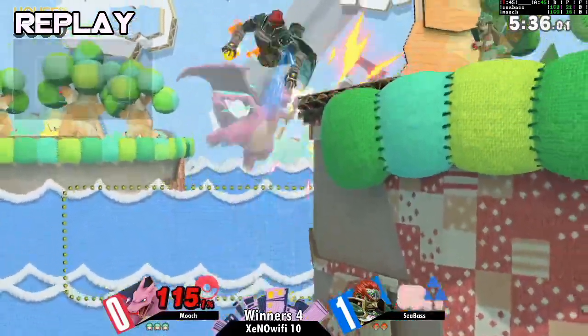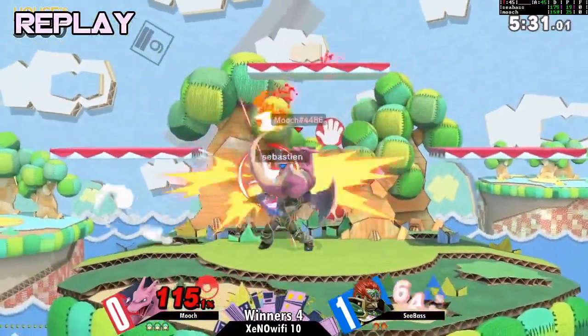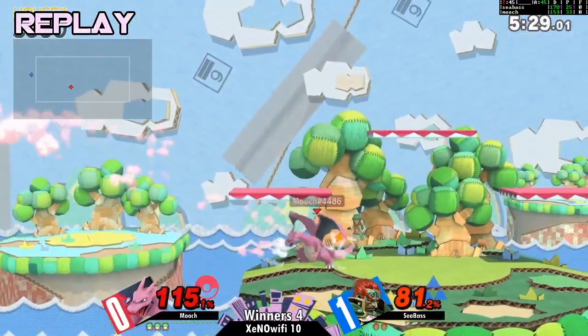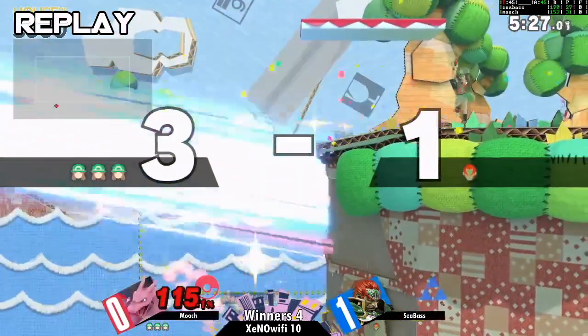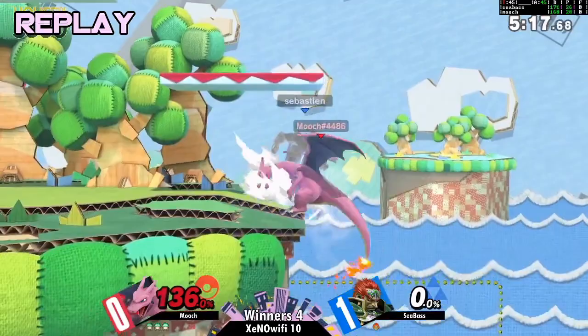Alright, the Pokemon Trainer squad clutching it out — good teamwork all around, everybody did their part. Squirtle was cute, Ivysaur sort of killed people, and Charizard quadrupled in the back. So you know, everybody did their job here, everybody did great.